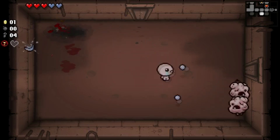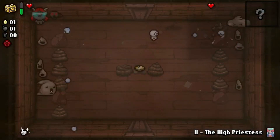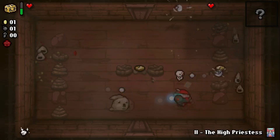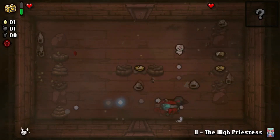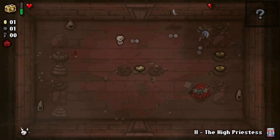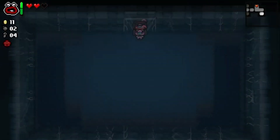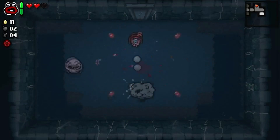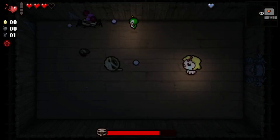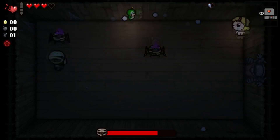And that help is much appreciated, because the enemy variety is higher than ever. Each stage of Isaac's journey has several new adversaries to face, many of which are unique to the new areas. For example, instead of the basement, you may end up in the burning basement, complete with its own music track, its own room layouts, and its own set of special enemies only encountered there. Variant floors like this were present in Rebirth, but the differences were never quite this drastic, visually or functionally, and it only gets more stunning the further in you get. The new bosses are particularly well done, offering strategies and challenges no other foe has in the past.